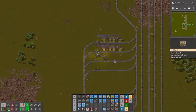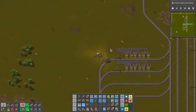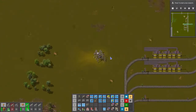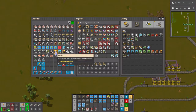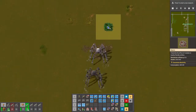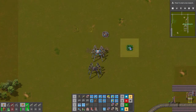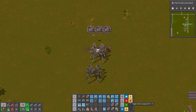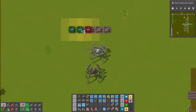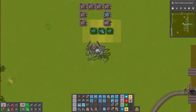So now we have our two inputs set and our output set. And then it's just a matter of creating our production blueprint. So we know we want to have it fully beaconed. We'll take a look at that process, which is to set up a beacon and then copy it. We have been using this beacon strategy where we make sort of a small box like this.